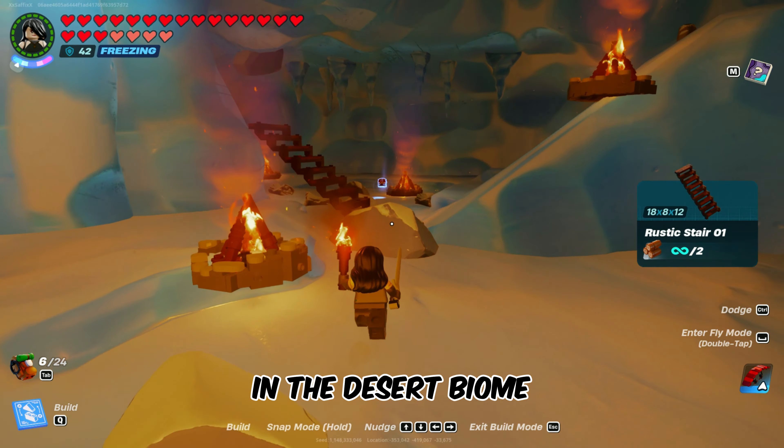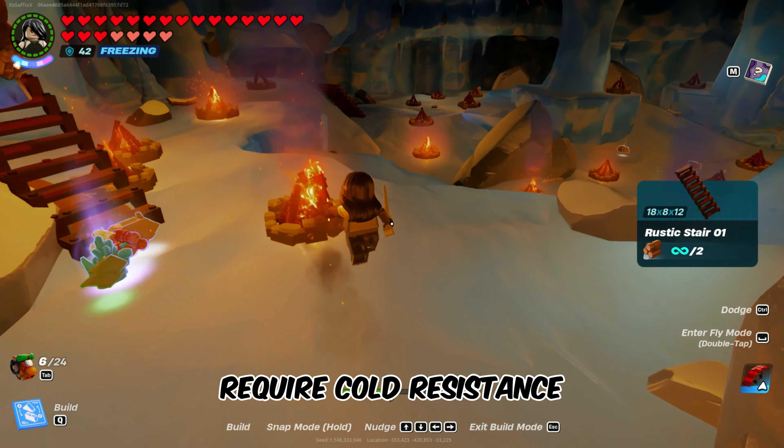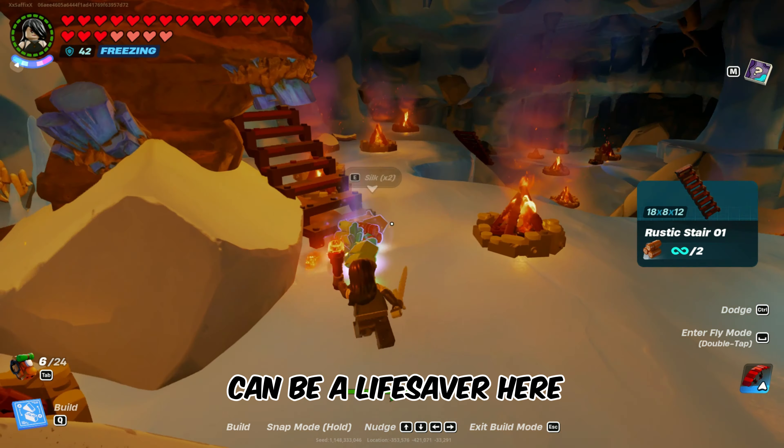In the desert biome, it's scorching hot, so pack items to keep cool. Snow biomes, on the other hand, require cold resistance. Bringing spicy peppers can be a lifesaver here.